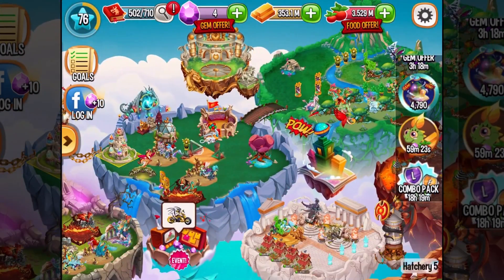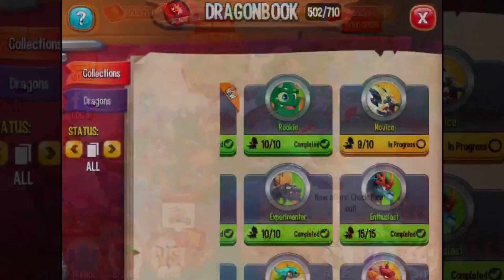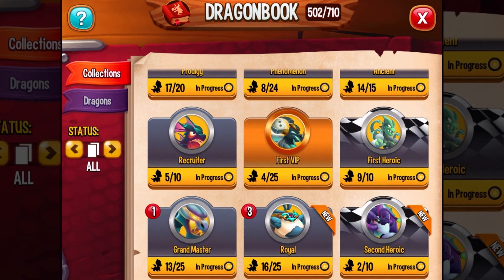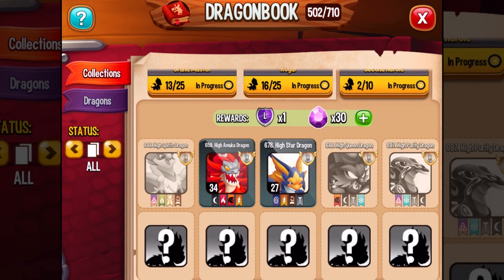Comic Book Island is ending. That's the new Heroic Dragon in the game — the second heroic. It's not even in the dragon book yet; it's number 710. It's not in the dragon book yet, but it is in there.